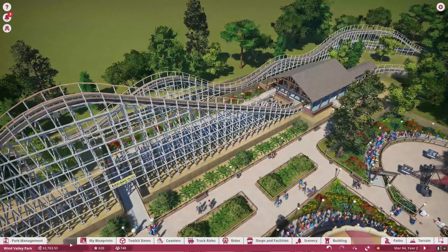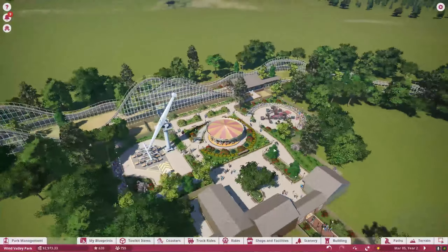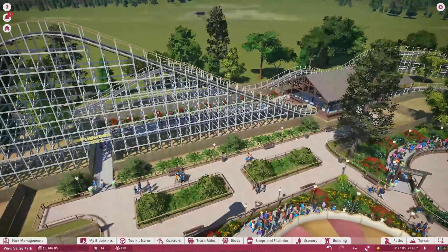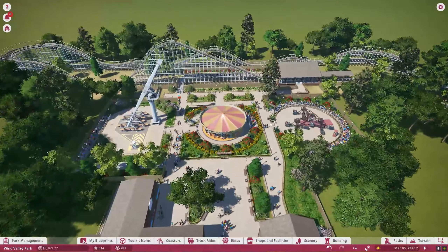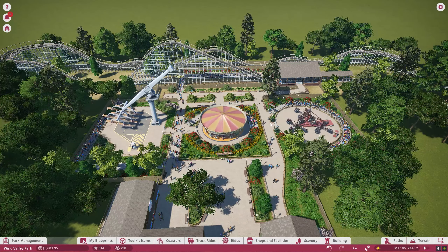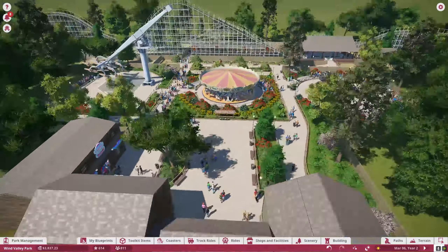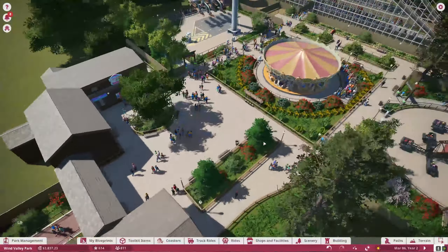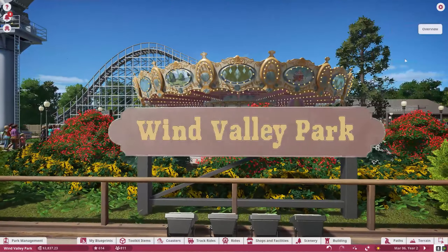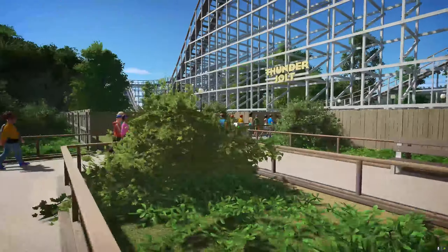When I say off year, it doesn't mean we're not going to add stuff — it means we're going to make some general park improvements, maybe add a shop, do some research. Opening day for Thunder Jolt — very exciting. I'm going to pause here and capture this moment of the ride opening for the first time. Where is Chief Beef? He already knows where the new ride is and where everyone's going to be — he's already back there ready to go. Chief Beef has Thunder Jolt. It is ready to open.